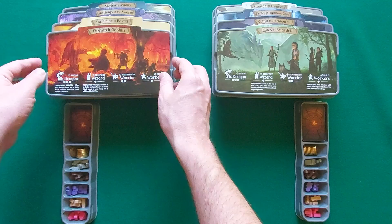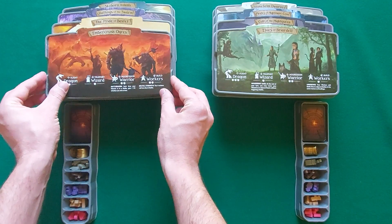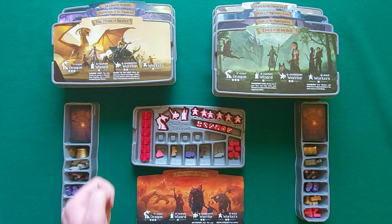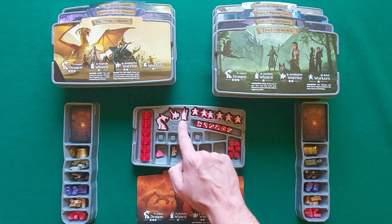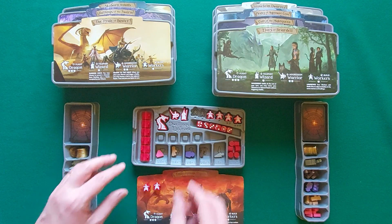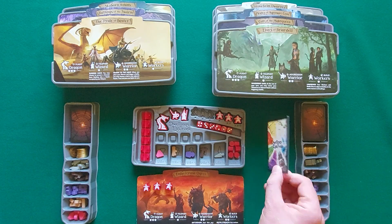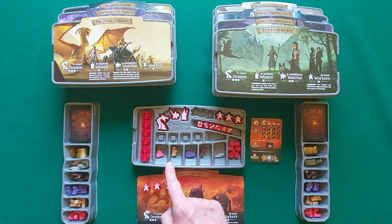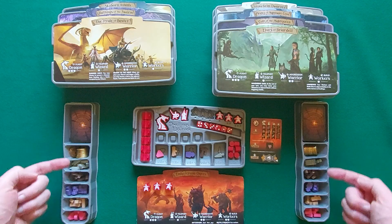Each player chooses a faction from the 16 depicted on the 8 double-sided boards. They take the corresponding 3D tray containing dwelling rooftops, dice, score tokens, and unit pieces: dragons, warriors, mages, and workers. The first 3 workers start in the ready area. Each player also starts with one resource of each type — gems, scrolls, potions, tools, and swords — taken from the tray.